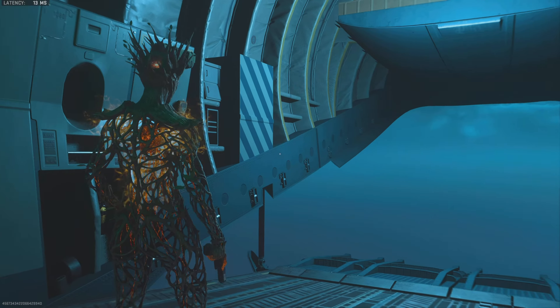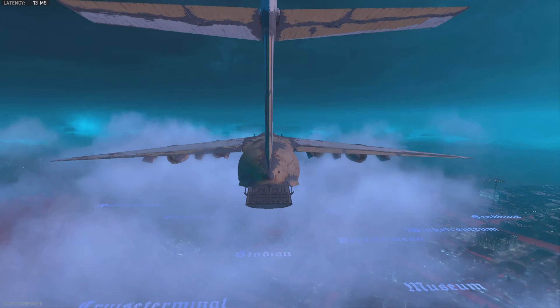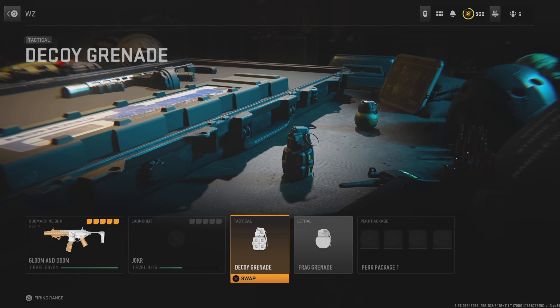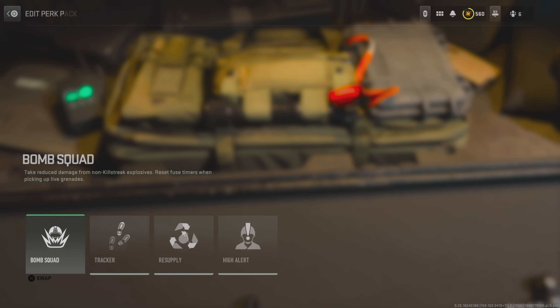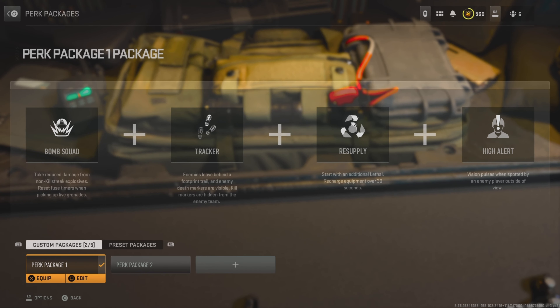Hey, what's up guys. Today I'm going to be showing you how you can get 100,000 XP per game on Warzone. So it's not that hard. First thing you're going to want to do is load into Lockdown Quads. And then you're going to want to put two decoy grenades on your class with restock. And then just play Lockdown Quads — yeah, that's all you have to do.